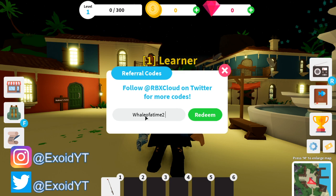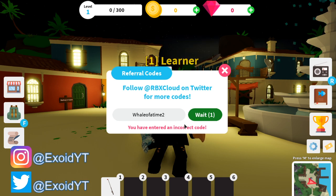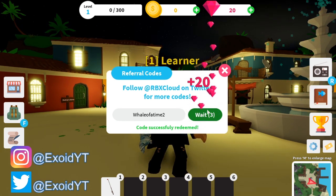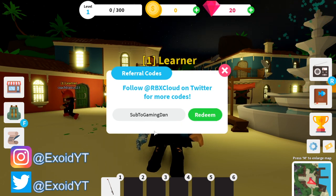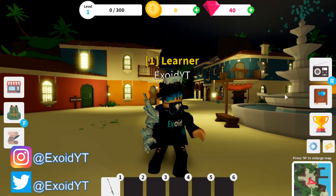The valid codes that 100% will work: 'whale of a time' — redeem that now. I redeemed the incorrect code because I put a space accidentally. Redeem it and you got 20 gems from that. After that it is 'sub to gaming dan' — redeem that and you get another 20 gems. So that is amazing, but those are all the codes guys.